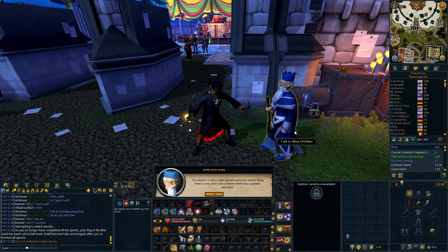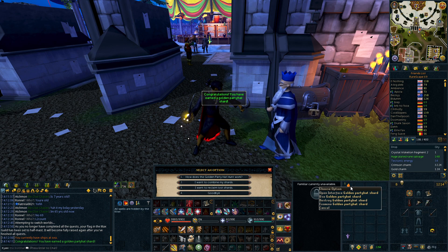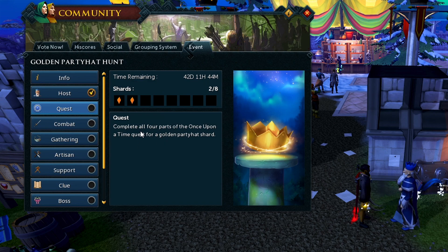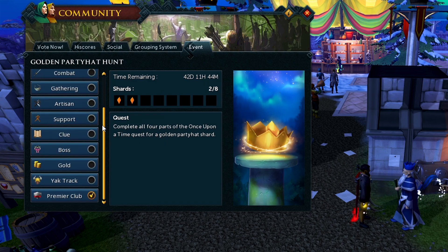Where is the Wise Old Man? There you are. Welcome to the party hat hunt! Members can complete any eight out of the eleven tasks to earn Golden Party Hat shards, which can be combined to get the hat. And there's one — we have two now. I can do the mini quest to get one, so that gives me incentive to get my completion back.